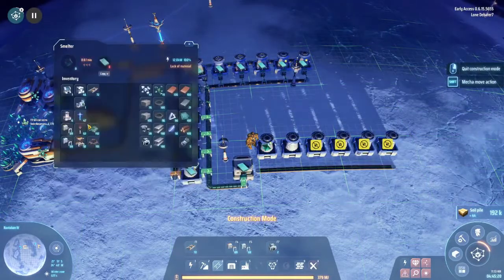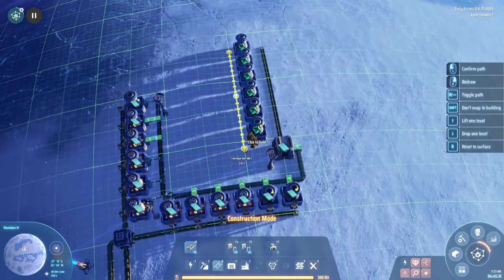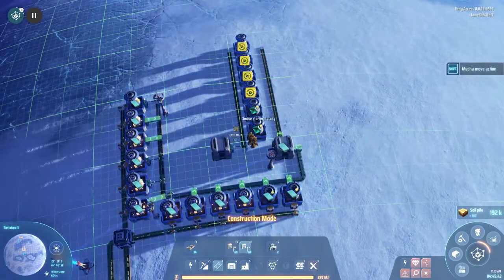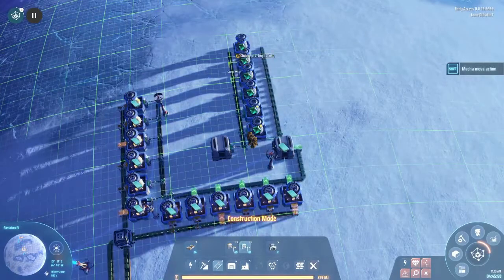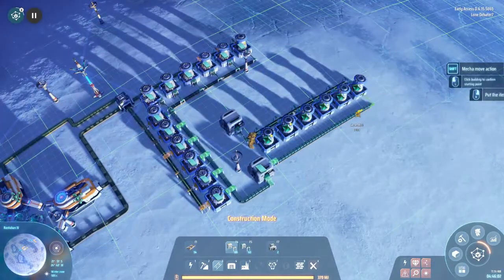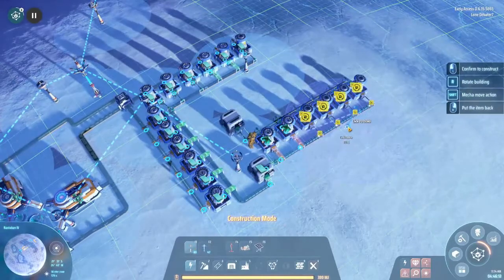Since we're leaving this planet eventually to go back to our starter planet to finish science and all that, even if these aren't fully efficient — meaning there isn't enough material to constantly produce — they will eventually fill up. When we fly back here later we'll be able to gather up the resources we need because they will have generated and filled both boxes. Basically, this second box won't be full until the first box is full, so setting it up now before we need the silicon items is smart — we'll have a fair amount available as soon as we need them.